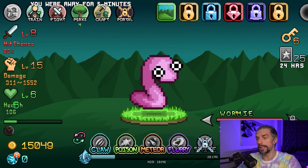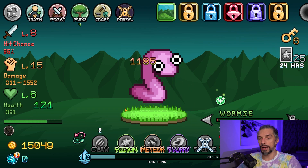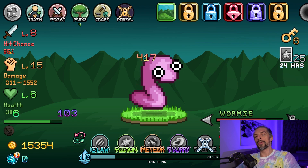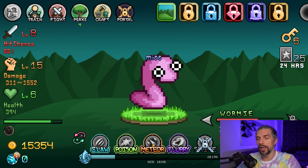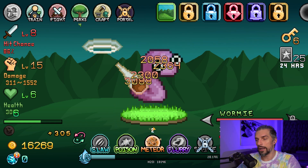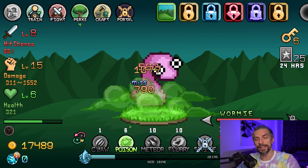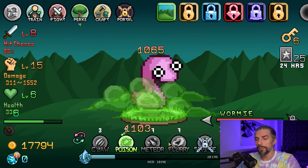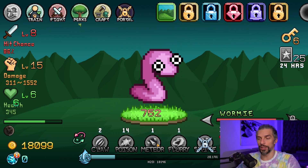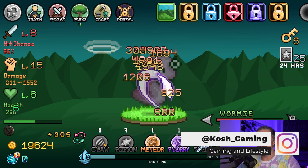I advise going for something like what I have here — maybe a little bit more health — because when you go to the fight, we are fighting pretty high level enemies already. You want to take them out as fast as possible. Our attack gives us 86% hit chance, which is pretty good. You want to use meteors to one-shot enemies, then use flurry and poison to farm them like crazy. You're getting a lot of money, so your goal is to take out enemies and unlock skills as soon as possible because they will be a game changer.